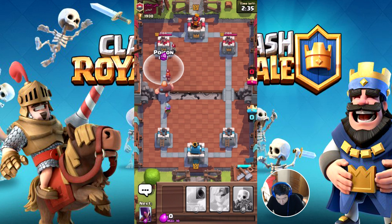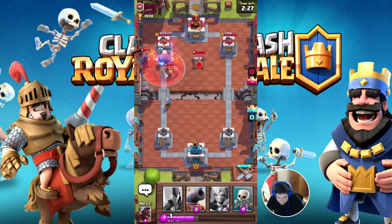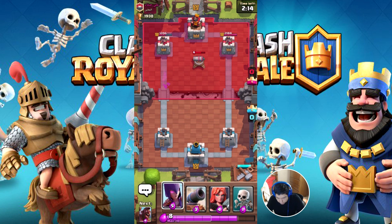I'm down a poison. So we're pretty much weakening his army from a distance. And the witch goes down. I think his cannon is way, way off.